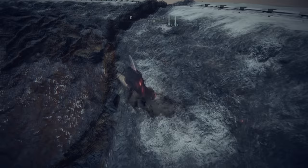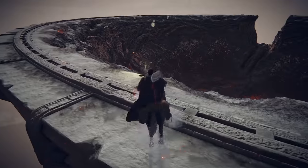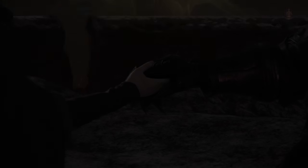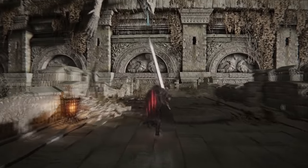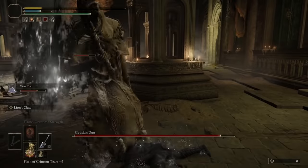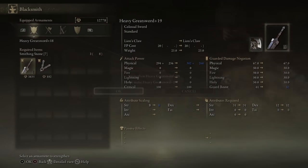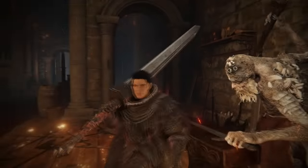I made my way to the dragon altar, lost 150k runes briefly, then got them back, talked to Melania, and teleported to the far right of the map. As I went through this area, I got to my next main boss and they were disgusting — absolute hell. I died a lot to them and was pretty annoyed. I wasn't doing enough damage, so I decided to upgrade my weapon to almost max, which pretty much doubled my sword's damage.